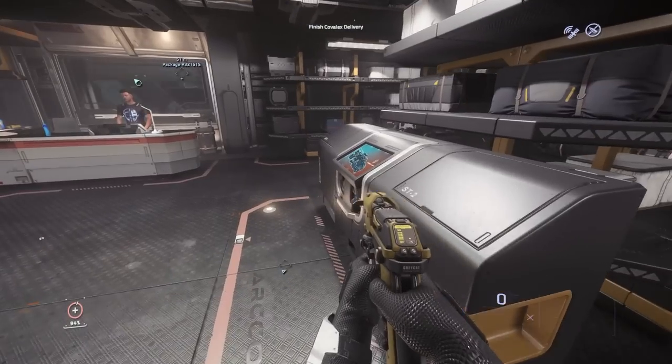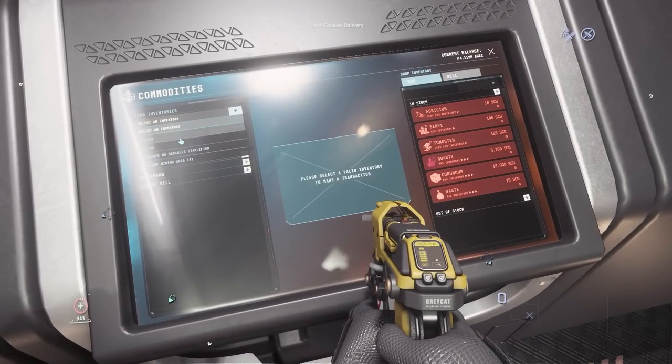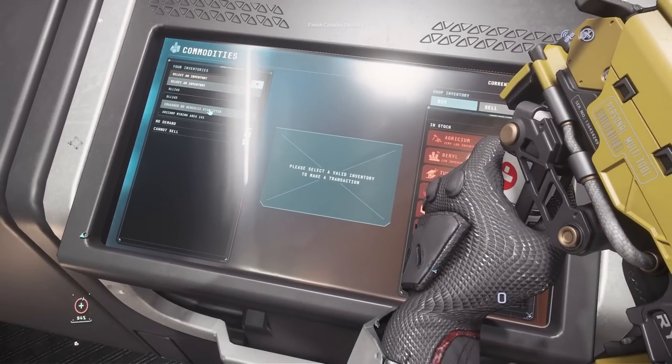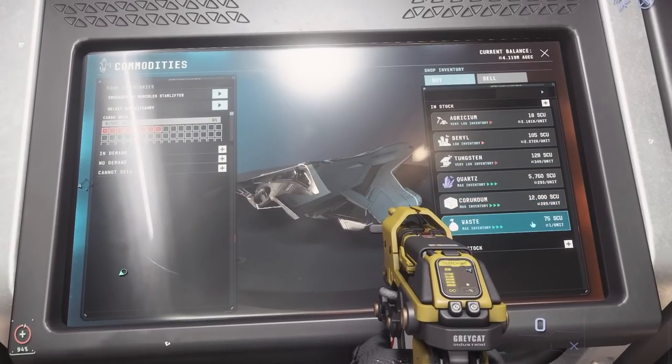No loot today, really. Okay, let's go to the commodity shop. We're gonna select the C2 - there we go. We've got some slots filled because we've got items in the way, which is kind of cool. Then I want to buy...